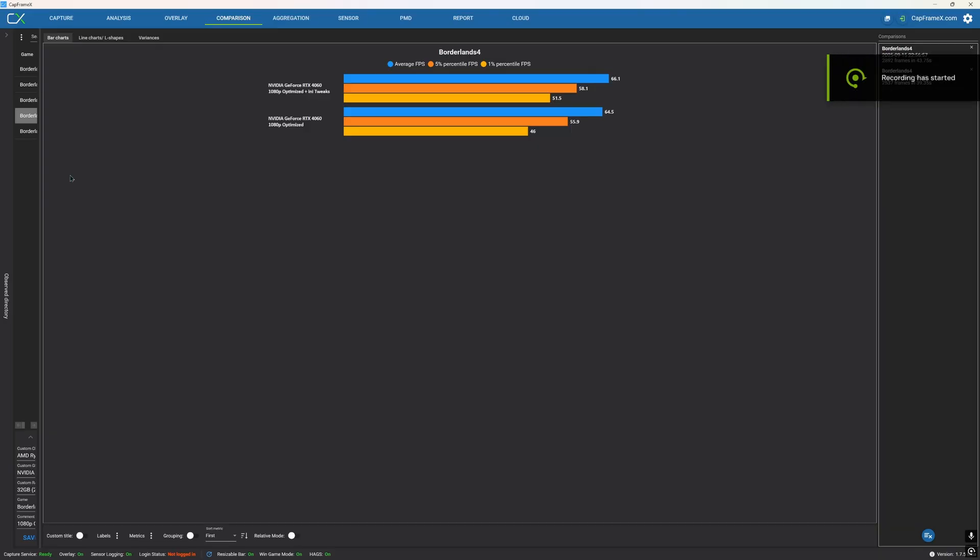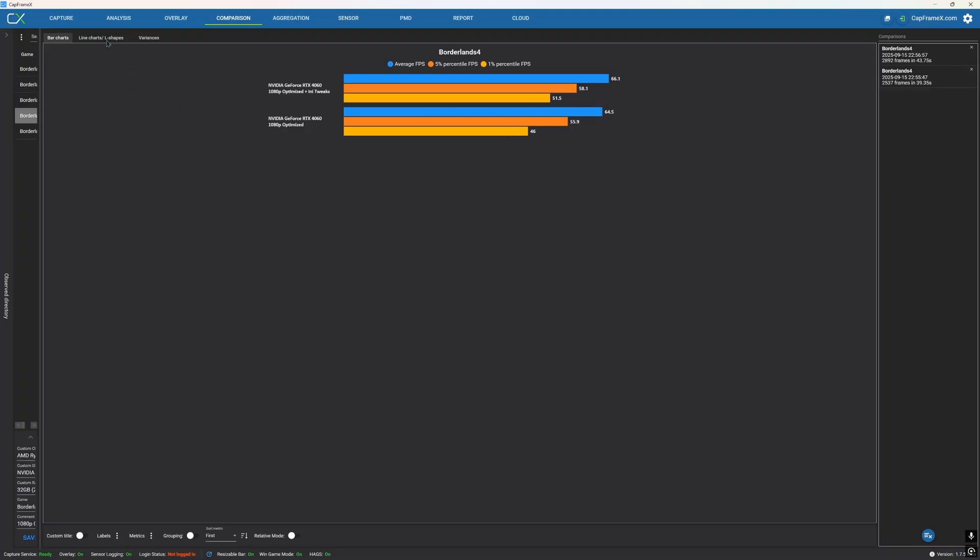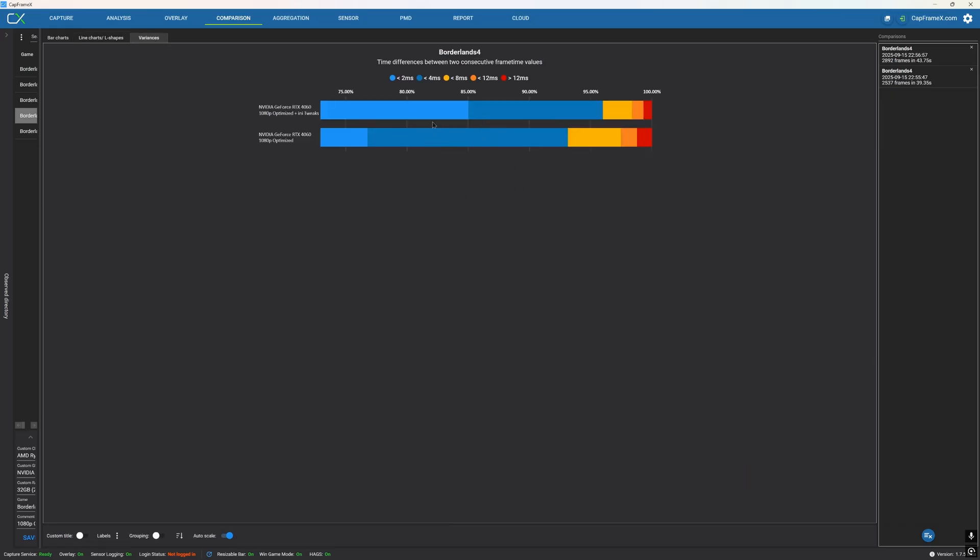If you're playing on a 4060 desktop or a 5060, you'll just need to do the tweaks for hardware lumen. Hardware lumen improves frame rates by 2 to 3%, but the more notable impact comes in frame time consistency and the lows — a 12% boost in lows. All the stuttery parts are gone with hardware lumen, and the overall frame time consistency is markedly better.